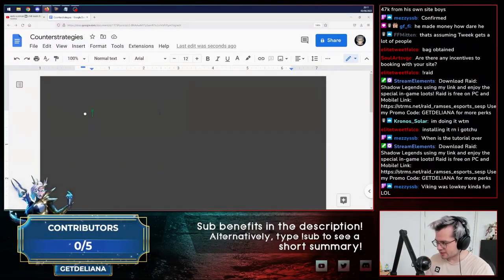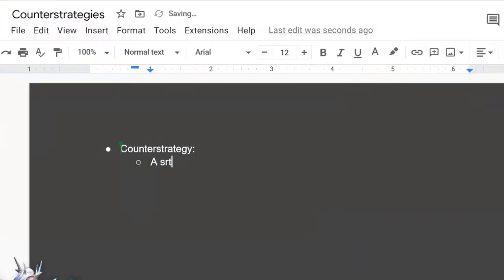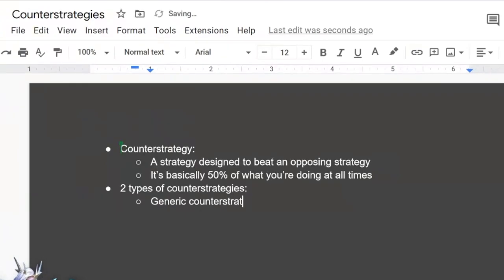For those who don't know what counter-strategies are: a counter-strategy is basically a strategy designed to beat an opposing strategy. In other words, it's basically 50% of what you're doing at all times. Now there are two types of counter-strategies: there are generic counter-strategies, and there are specific counter-strategies.